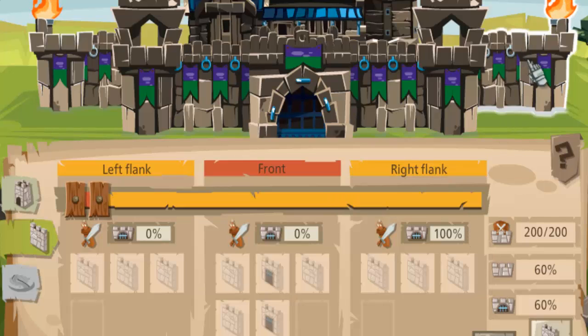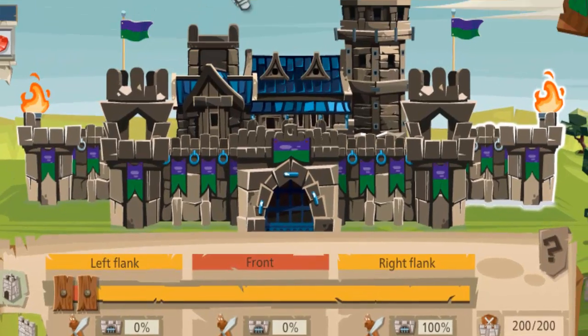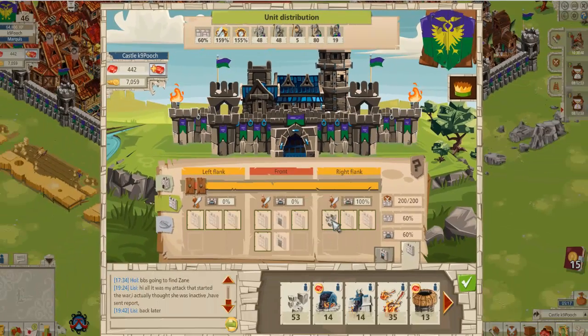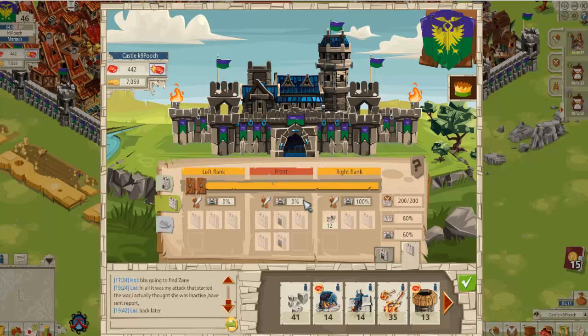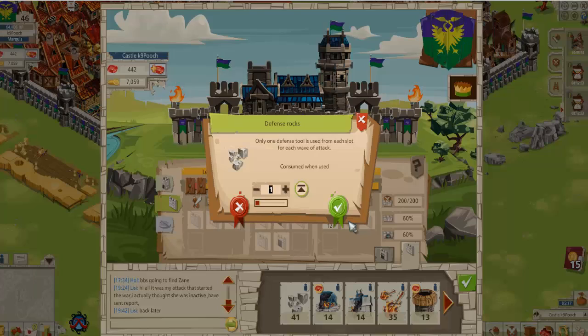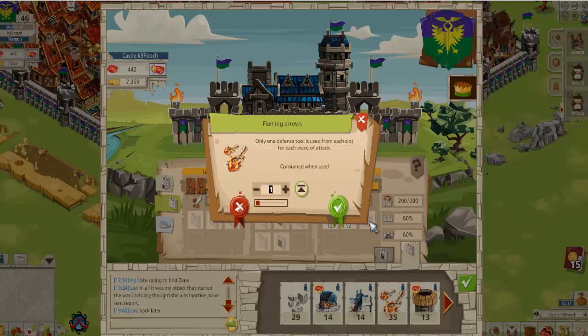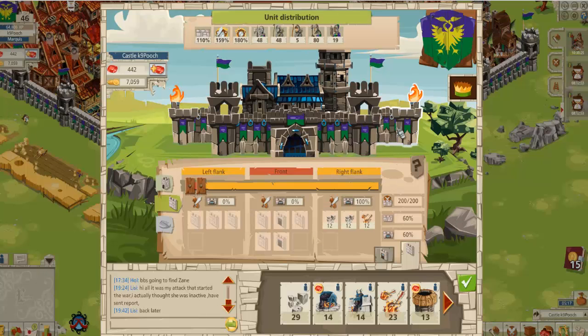If we click on the right flank, we can see the troops we have and the current percentages — the bonuses on those troops. We can put rocks in, type in 12, type in 12, and then put in some flaming arrows. Going to our right-hand side, the defense of ranged soldiers has now increased to 180% and our defense for melee has increased to 159%.